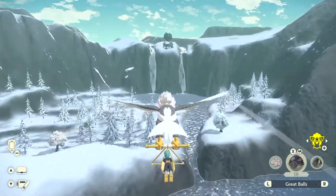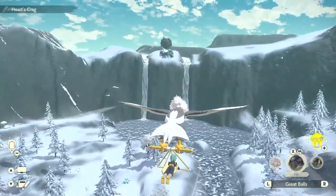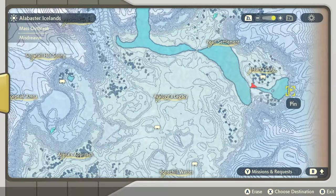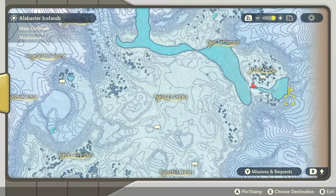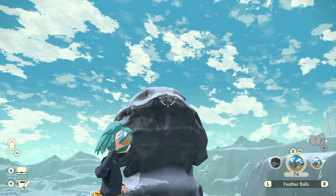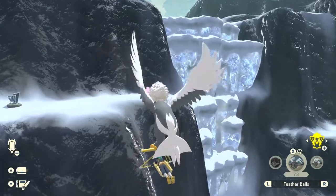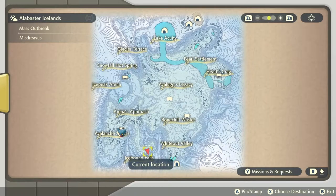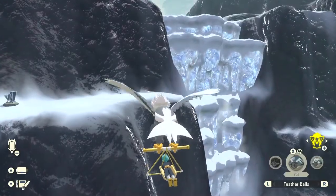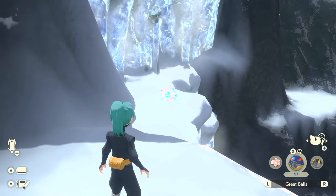The next unknown Pokémon is behind the statue between the two waterfalls right at the top. This location is by the Heart's Crag in the middle of the map towards the right side — you'll have to use a ball to quickly catch it where I'm aiming. After that, the next one can be found by a frozen waterfall at the Icebound Falls at the lower left side of the map. You'll see the unknown Pokémon about halfway up the frozen waterfall — just go ahead and catch it.